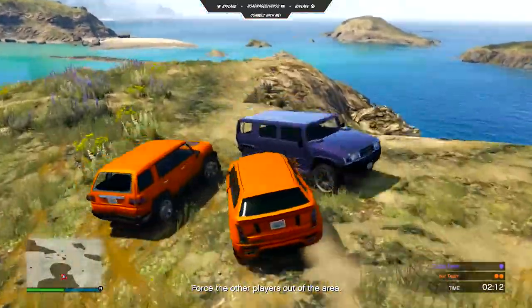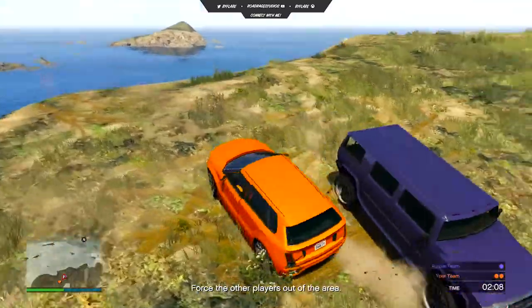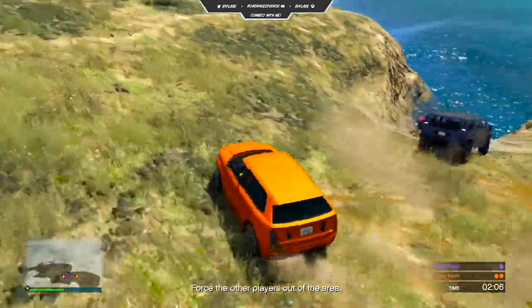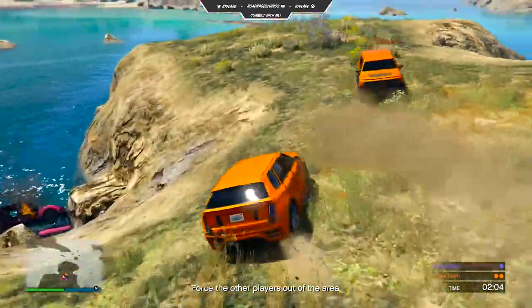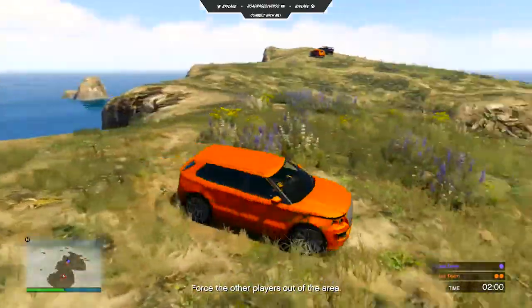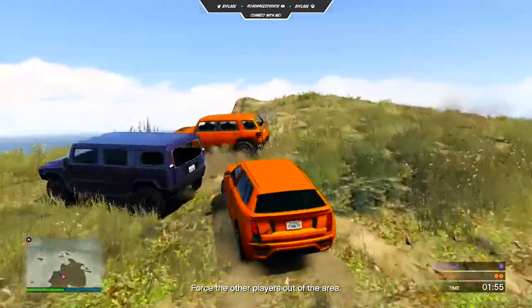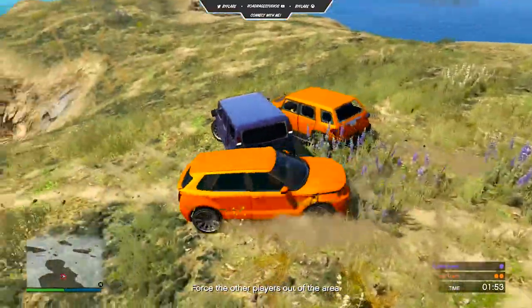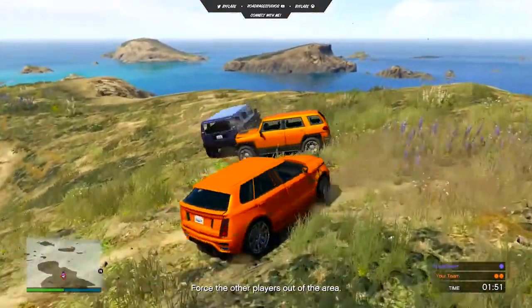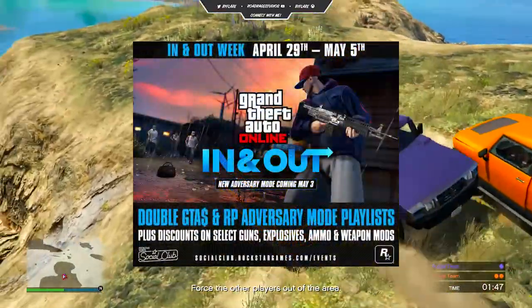Brand new adversary mode In and Out launches this Tuesday, May the 3rd — an intense new take on capture-style team gameplay, where attackers must try to steal all eight packages of contraband out from under the watchful eye of well-armed defenders. Welcome in this new mode with a week-long double GTA dollars and RP adversary modes playlist, which will feature all three In and Out maps from Tuesday through to this Thursday, May the 5th, and special ammunition discounts.